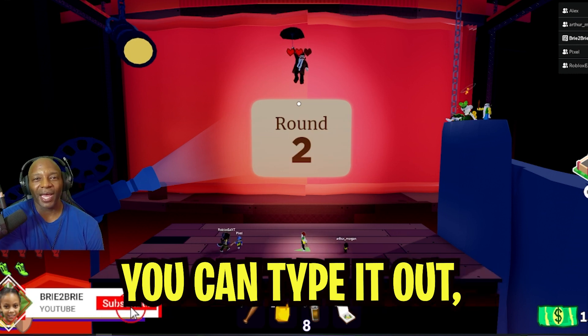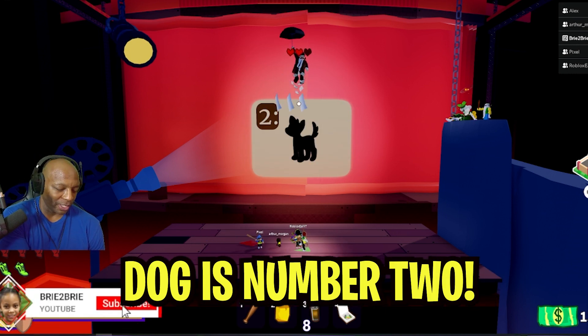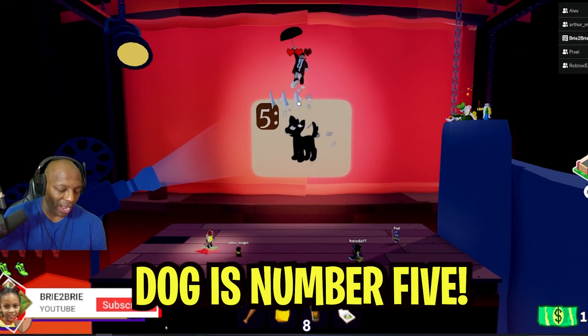Now what's number two? Either type it out or write it down — makes it easier however you want to do it. Dog is number two. Dog is number three. The key is number four. Dog is number five.